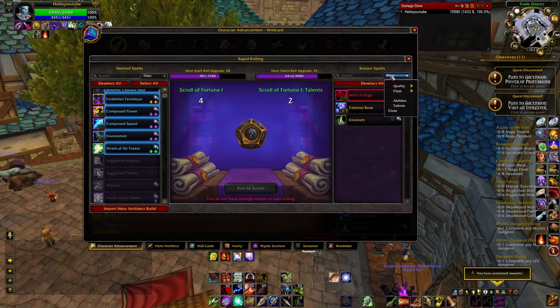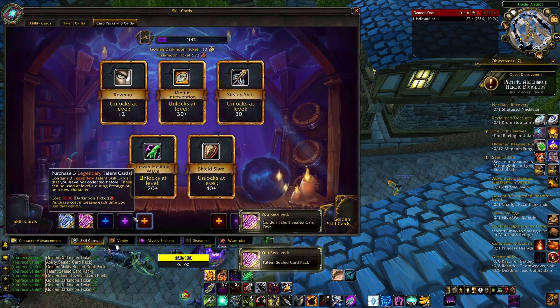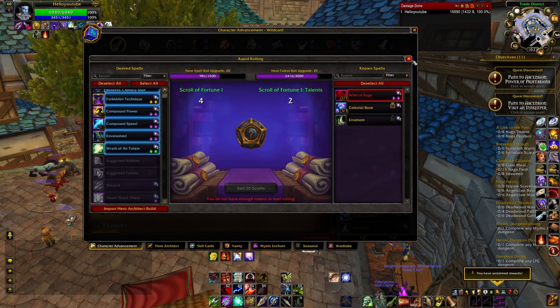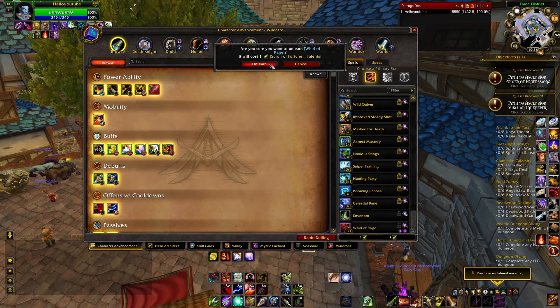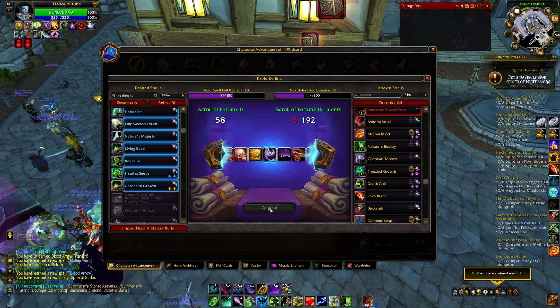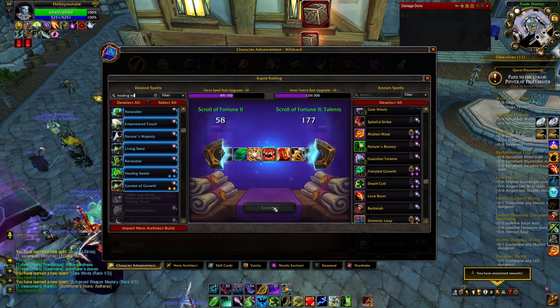Now for things I don't like: the system of upgrading the number of scrolls you can use at one time — starting at five and going up to 10, 15, 20 — I don't understand why this is a thing. I don't know why we needed another progression system like the skill card or mystic enchant extract system. I would prefer they just give us whatever the maximum is and let us set it. Also, I can't seem to do less than my current maximum — if I have 19 scrolls I have to roll them manually since I can't rapid roll less than 20.